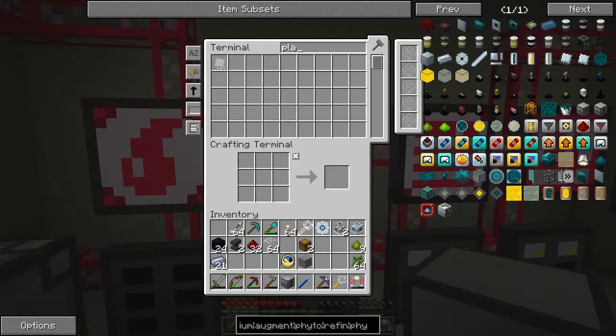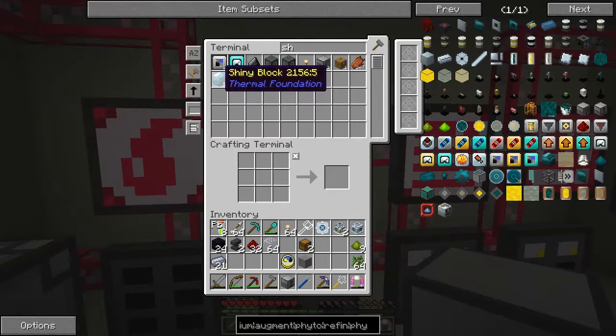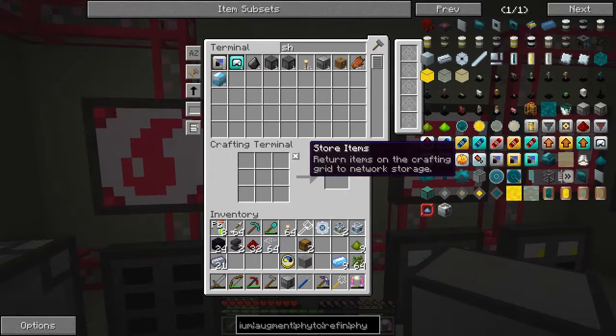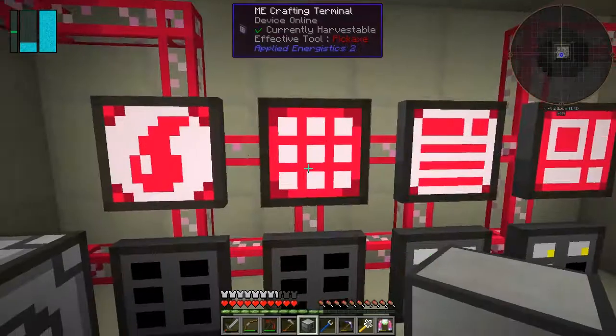We haven't got any platinum - shiny. We've got lead here. Oh I do actually want that. I needed that for another chest. We'll just take nine of those. And tin - I don't have any tin, I have to make some tin. Let's go and get some tin on the go as well.